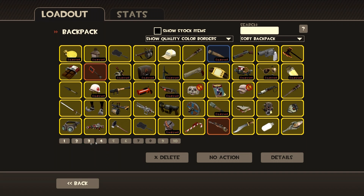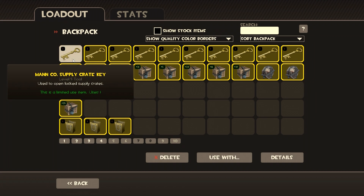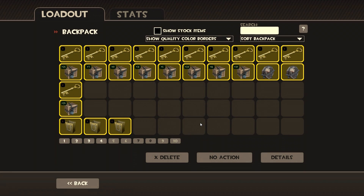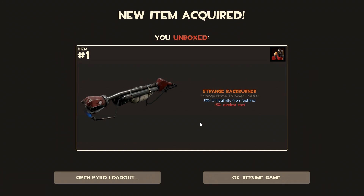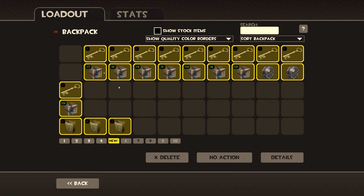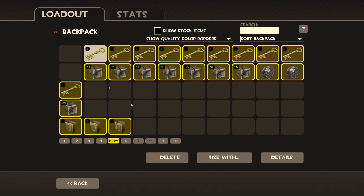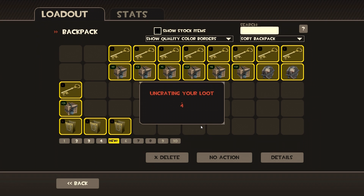Let's go to the first crate we're going to unbox today — crate series number 25. Cross your fingers, let's hope we get something nice. We got a strange Back Burner. I think I already have this. It's pretty good. I don't like the penalty on the air blast but it is cool that you get 100% crits from behind. Let's go to number 7.